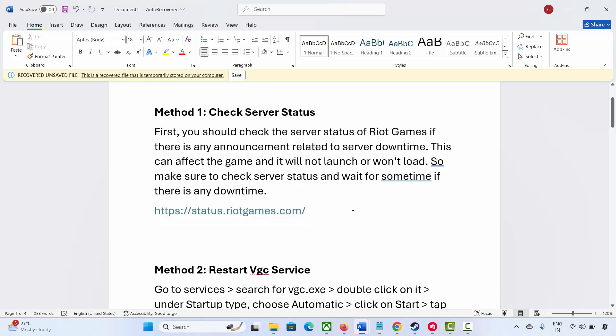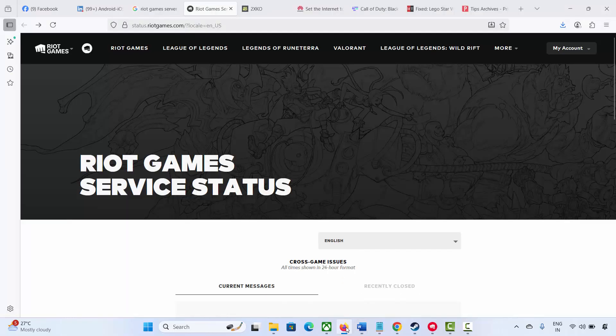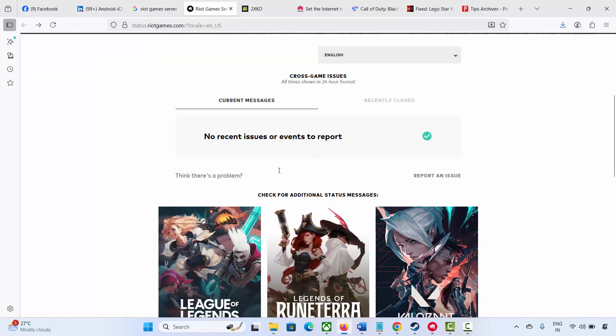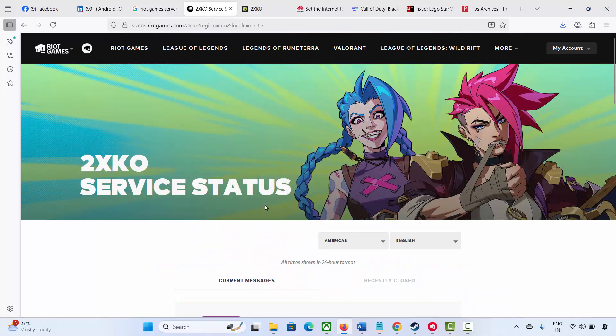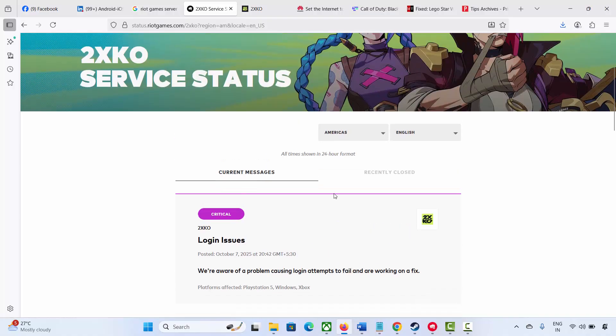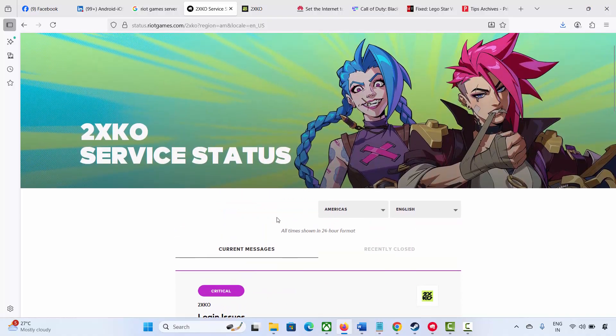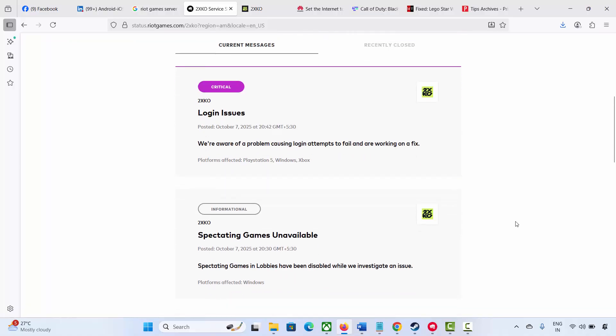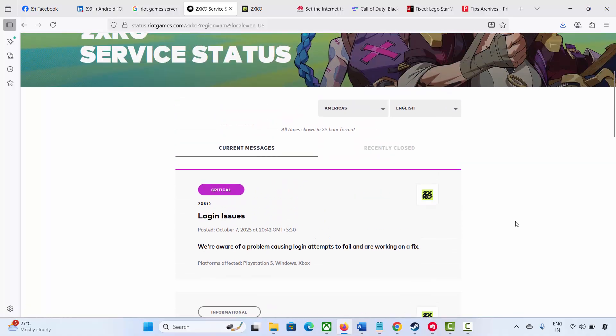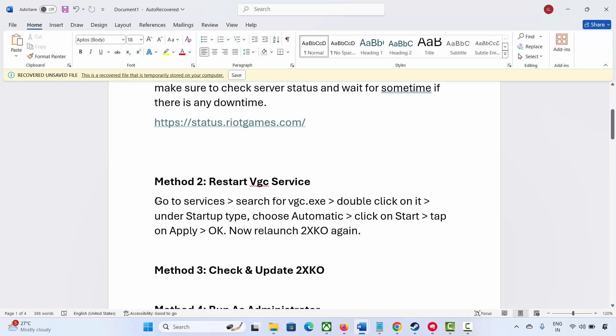After opening the link, you need to select the game and then check if there is any downtime going on. If there is any downtime, you have to wait for some time and after that again try to play the game.